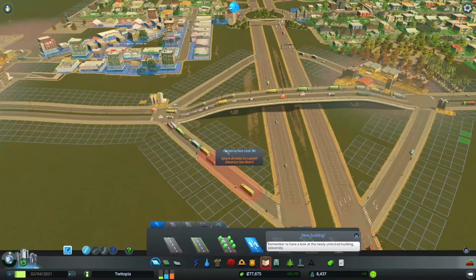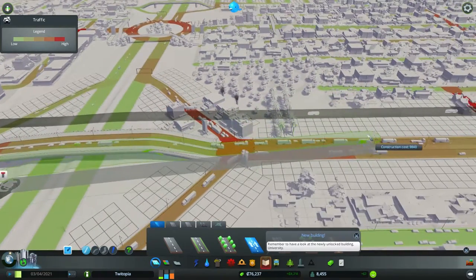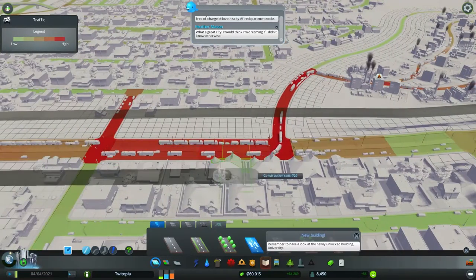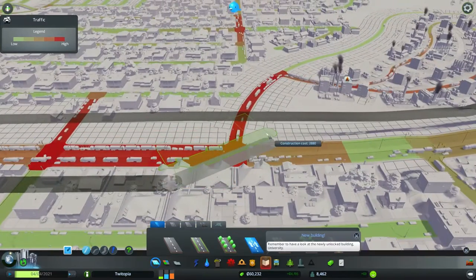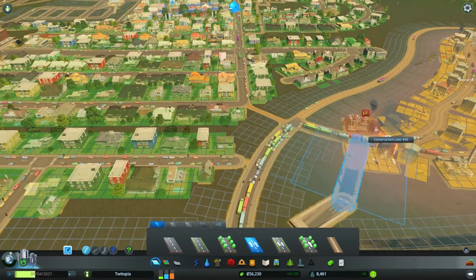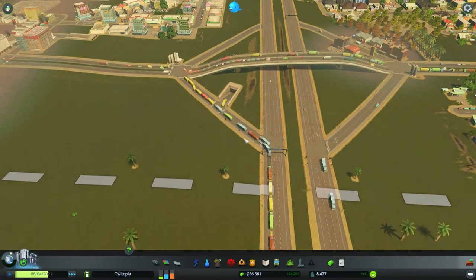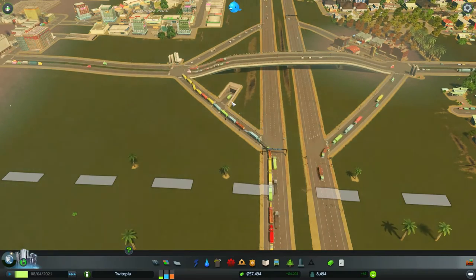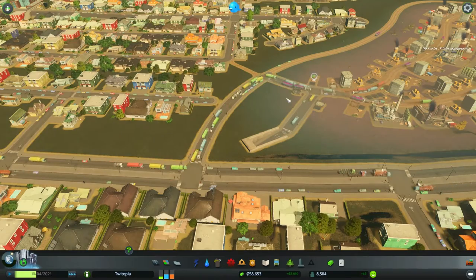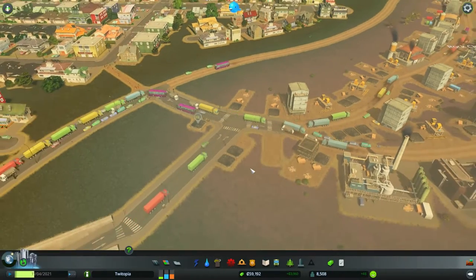Someone reminded me to have a look at the new unlocked university - I will look at that shortly. Right now I really want to get this going this way. We're going to run right under here until we can make a north turn. Space is already occupied, but can we come up here? If we can come up like that - perfect - and then head into there. That's not going to cause any traffic issues at all, is it? Hopefully we should start to see a few of these turning off - let's speed up the simulation.